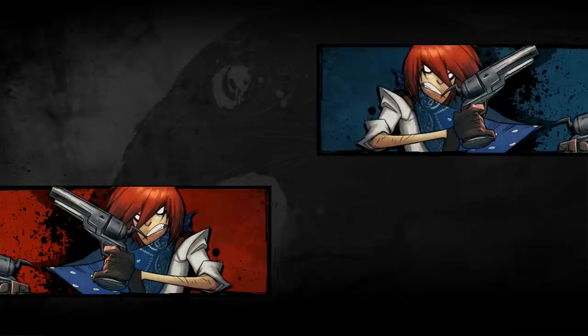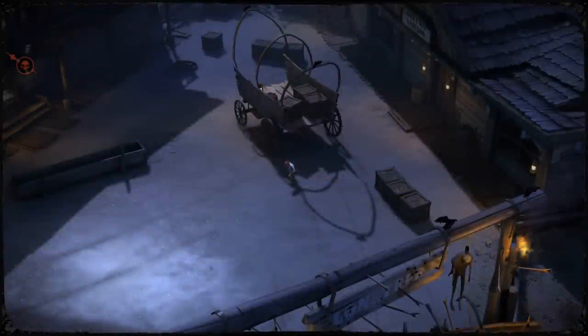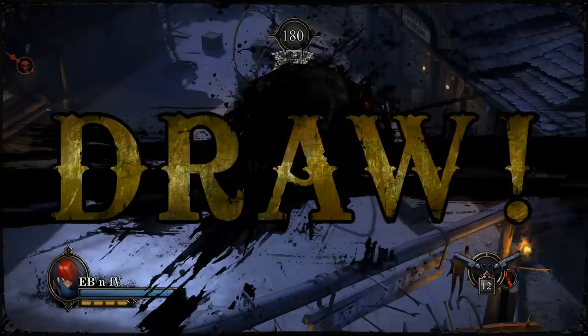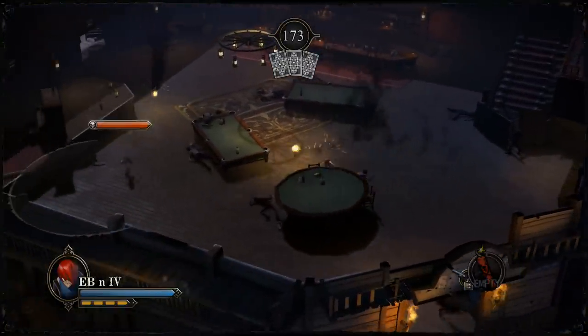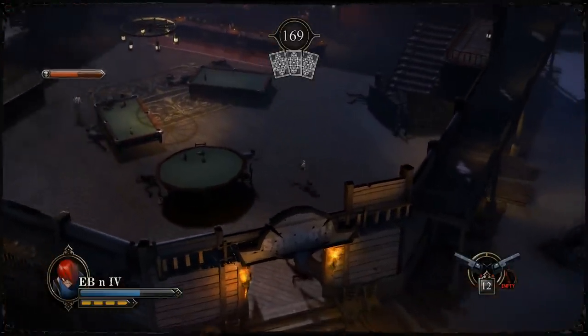Next we have Kid Red. We know he's got a very good fire rate and pretty good range because of the dynamite. Playing against yourself is always a hard matchup — you've kind of got to out-think your opponent. In the first round I'm just going to try and keep him at range and wait for him to make a mistake.